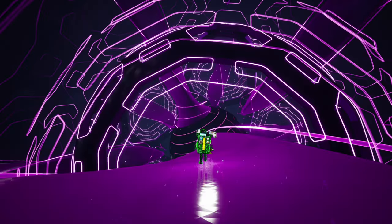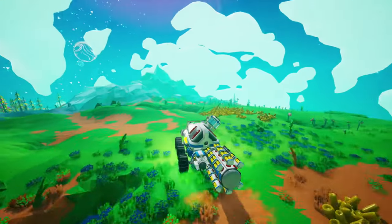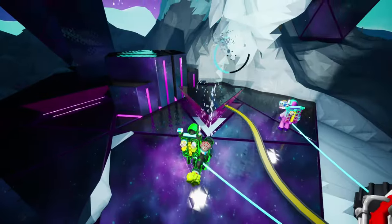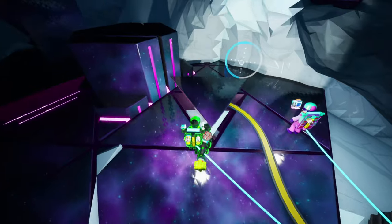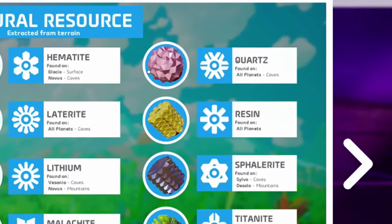There are three things that you must do before unlocking a planet's core in Astroneer: gather enough resources to unlock and create the necessary tools and technology; provide power to at least one gateway chamber on the surface of the planet; and know which resource the planet's gateway engine requires.